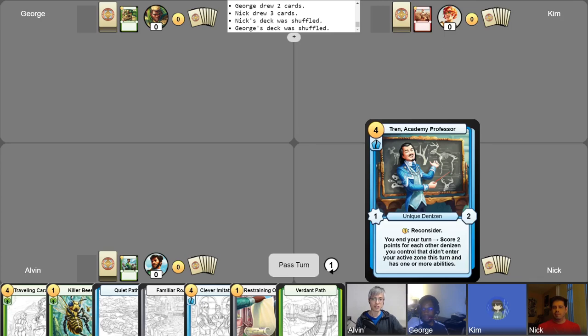Alright, next up we have Nick. Today's deck is piloted by Tren, the Academy Professor. Although my lore for this particular deck is that Tren has left the Academy behind and he's gone to teach in the New World, where they're sort of a little bit more wild and things are more rural out there. See how he handles this sort of teaching lesson. That is so cool — I can't wait to see this interesting spin on Tren's career.